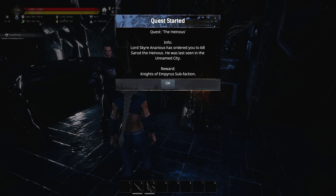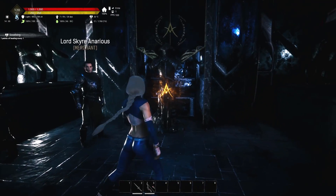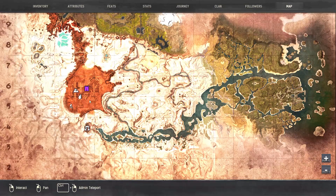Now we have the quest: The Heinous. Lord Anarius has ordered you to kill Sorrow the Heinous, who was last seen in the Unnamed City. This is the sub-faction quest for the Knights of the Empress.